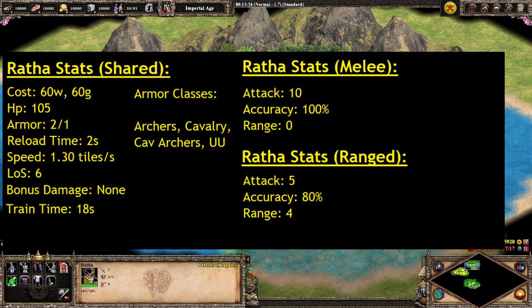For the ranged Ratha, we have 5 base attack, 80% accuracy, and 4 range. The 5 base attack means you are a little bit lower than a Cav Archer, which is 6 in Castle Age. Range is exactly the same, but you are looking at a much chunkier unit — also slower. Cav Archers have a base movement speed of 1.40, the Ratha is 1.30. However, you do get more accuracy: Cav Archers have 50% base accuracy, Rathas have 80% in Castle Age when ranged. But Bengalis don't get Thumbring, so you're stuck at that 80% accuracy.